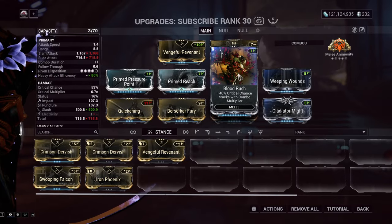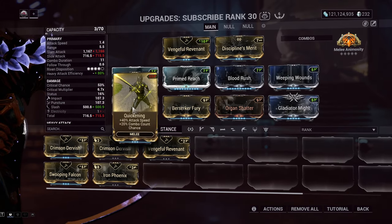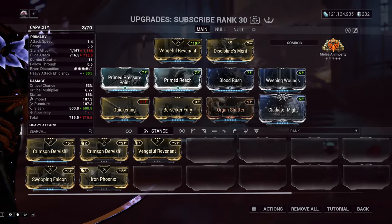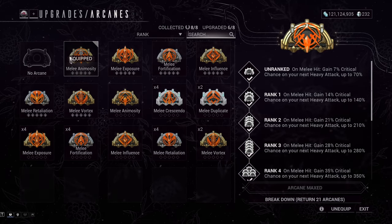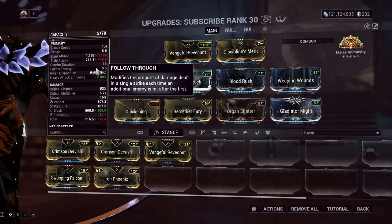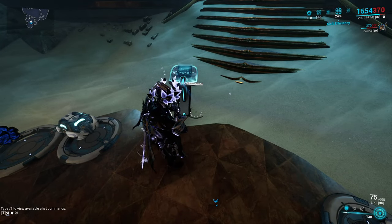Both Blood Rush and Weeping Wounds help your overall damage by giving more crit chance and more status. Quickening gives more attack speed and more combo count chance so you can build your combo easier. Berserker Fury for more attack speed, Organ Shatter for crit damage, and Gladiator Might for more crit damage. The most important thing in the build is the arcane adapter — Melee Animosity — on melee hit, gain 42% critical chance on your next heavy attack, up to 420%. This build is a heavy attack build: because you have Tennokai every four attacks, you focus on heavy attacking.